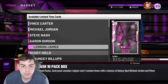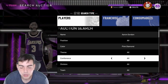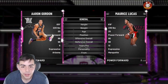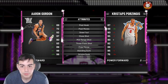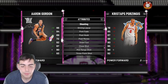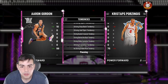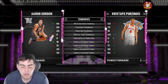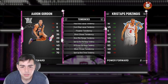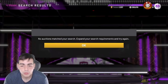Pretty much every card that has dropped in this game is a Galaxy Opal — like Aaron Gordon. He's going for a little expensive, but he's that good. He was a buyout yesterday but now he's at 124K. This card blows away Kristaps — he shits on Kristaps. He has 26 Hall of Fame badges. His dunk tendency has got to be 100, just like Derek Jones Jr.'s dunk tendency is 100. His dunk tendency is literally 100 — this guy's going to dunk on everybody. That's hidden galaxy opal number 2, for 100K.